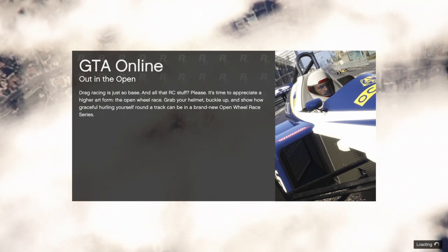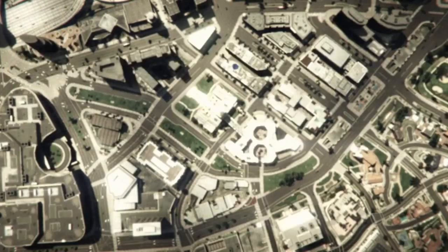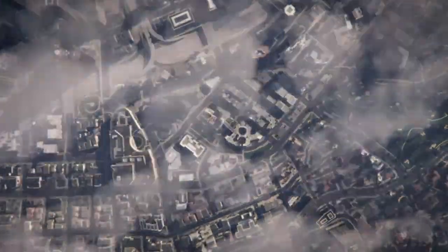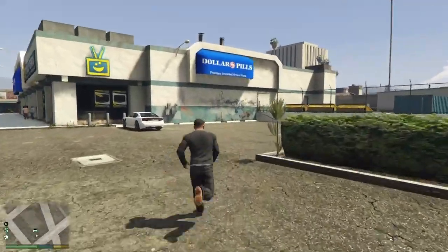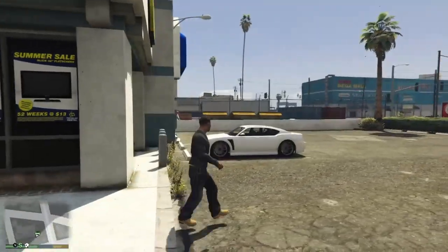There's going to be a loading screen — we'll wait through it. Then it'll put us into Online, we'll get an error message. You want to accept it and it'll take you back to Story Mode. Once you're back in Story Mode, you'll not be wearing your outfit — you'll be wearing Franklin or Trevor, just their normal classic character. So again, close your application, load back onto Online. You can't load into Story Mode and switch to Online — you've got to go straight to Online.